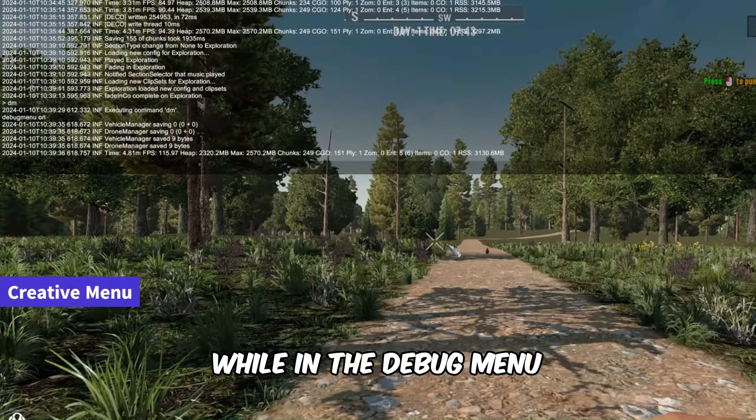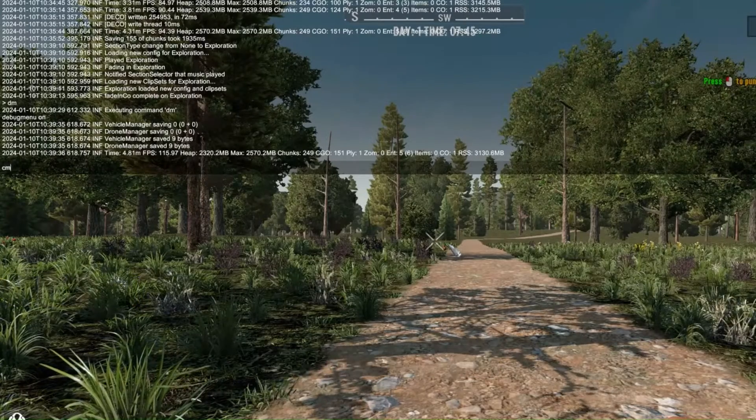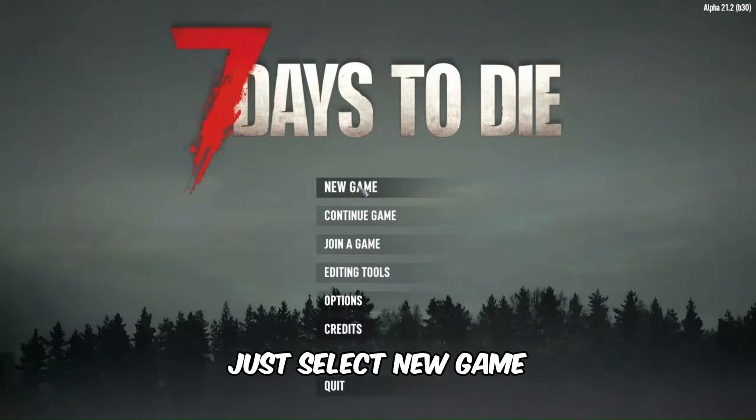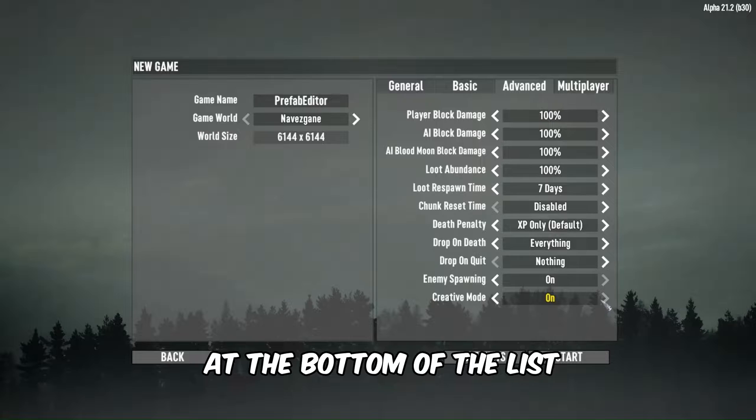While in the debug menu, you can open the creative menu by typing CM in the console. Alternatively, you can enable creative mode from the start menu — just select New Game, click on the Advanced tab, and toggle creative mode at the bottom of the list.